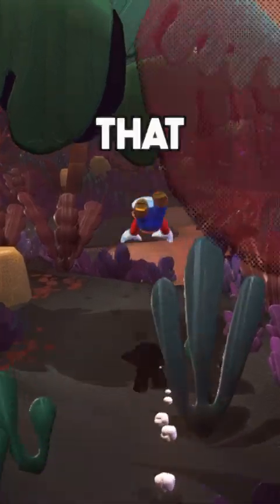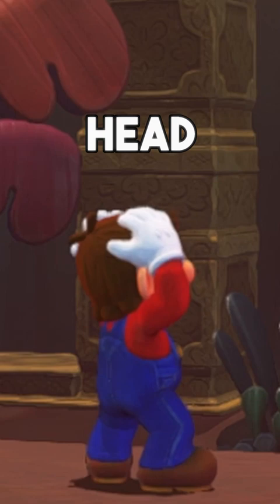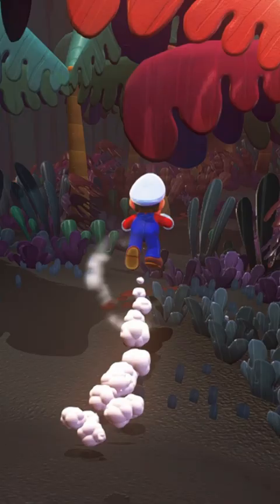Did you know that in Mario Odyssey you could skip this entire section where this bird steals your hat, leaving your head completely naked? This trick is known as Klepto Skip and is named after that very bird.